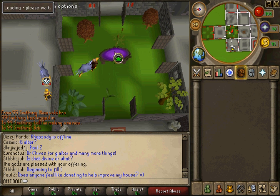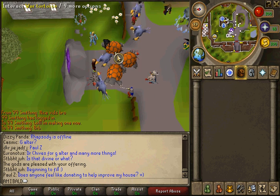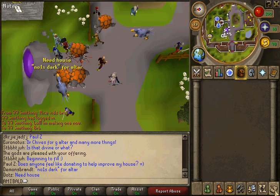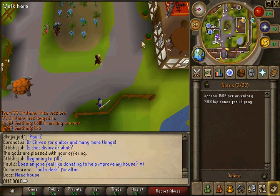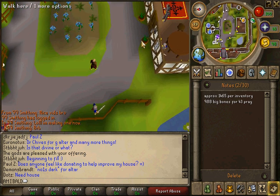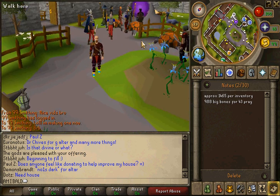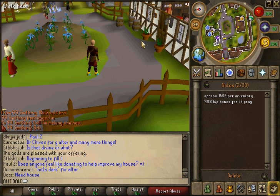And yeah, that's it — that's all you have to do. You just have to do that repeatedly until you have 43 prayer. What I do is stock up on the 988 bones right away, instead of going to the Grand Exchange all the time or wherever you buy your bones, going back and forth. It's better to just stay here so you focus on one thing.